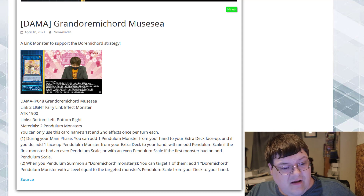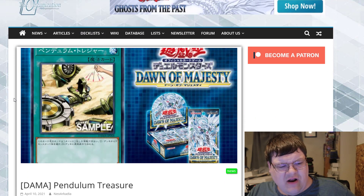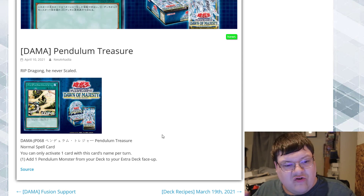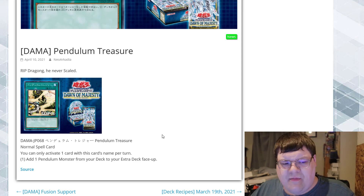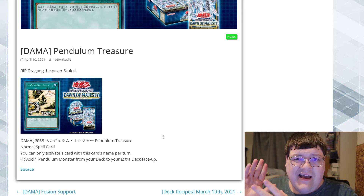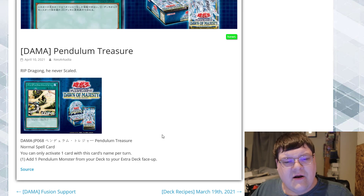When you would Pendulum Summon a Dormicord Monster, you can target one of them and add a Dormicord Pendulum Monster with a level equal to that monster's Pendulum Scale from your deck to your hand. That is actually really good. This card is actually really good for Pendulums. We also got Pendulum Treasure this morning — it literally just adds one Pendulum Monster from your deck to your Extra Deck face-up, which is basically Electrumite's effect. I see what they're trying to do — breaking up Electrumite and allocating effects elsewhere. I don't think it's going in the right direction for what we really want to see, but interesting.